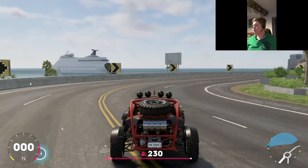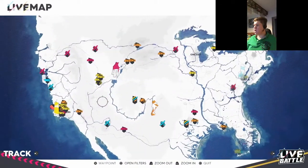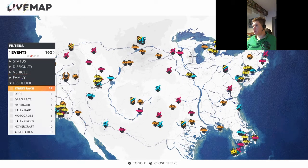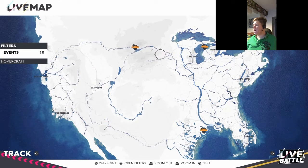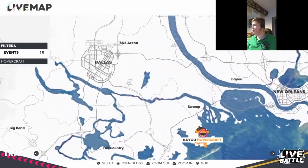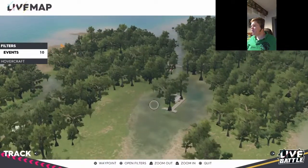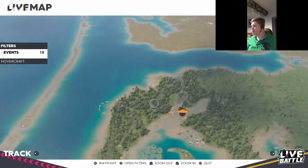Enough about the cars - let's hop into the races. I think we'll start with the hovercraft ones and just do two. We want discipline, we want hovercraft. There are actually ten hovercraft races across three areas: the bayou area which is swampy kind of land near a hovercraft park, the glacier park, and a third area near Detroit.